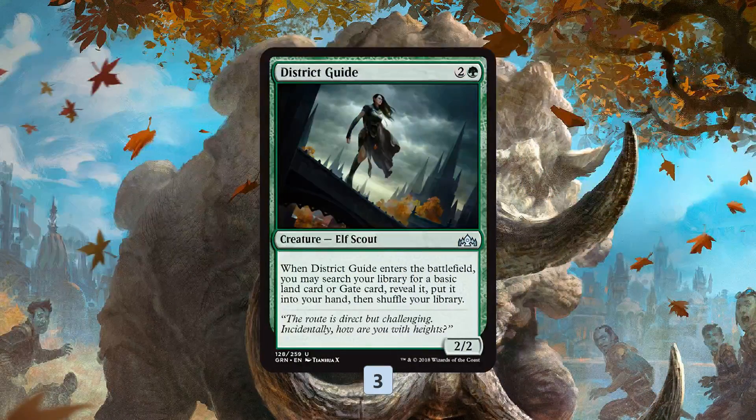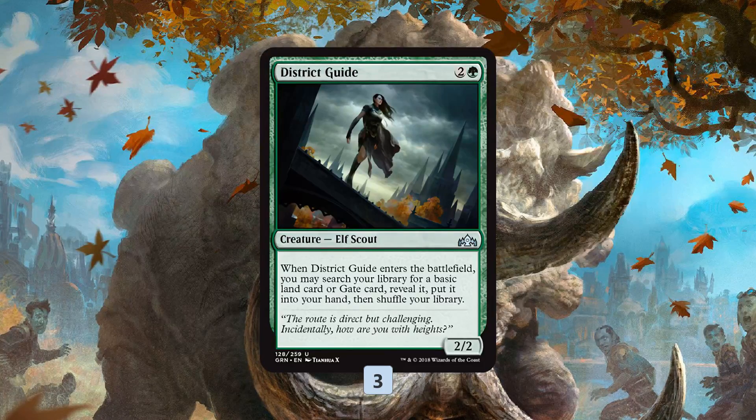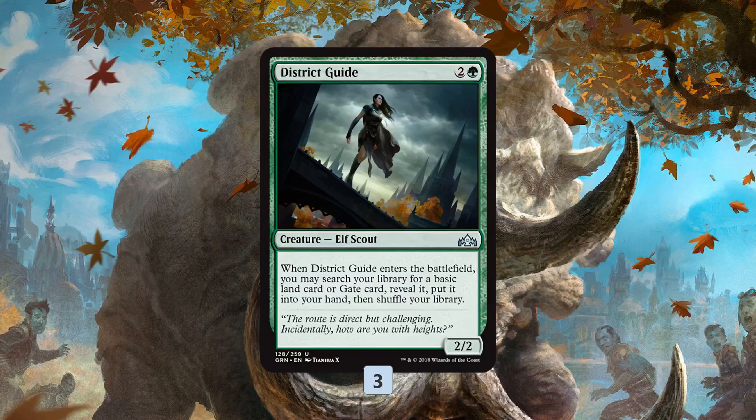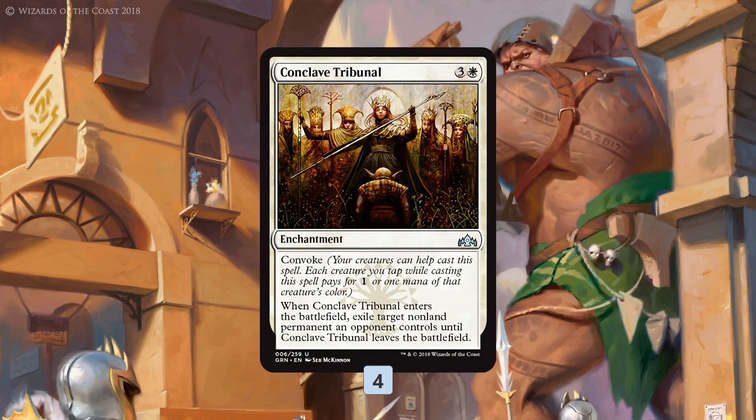District Guide looks a little weird since it doesn't produce tokens, but it gets us from three mana to five mana for things like Trostani. It also effectively adds two mana with March of the Multitudes — it fetches a land to pay for March and puts a creature on the battlefield that we can tap for Convoke. So even though it doesn't obviously synergize with the token plan, it works really well with some of our best cards. Conclave Tribunal gives us removal — essentially an Oblivion Ring that can be free if we Convoke it out with all our tokens.